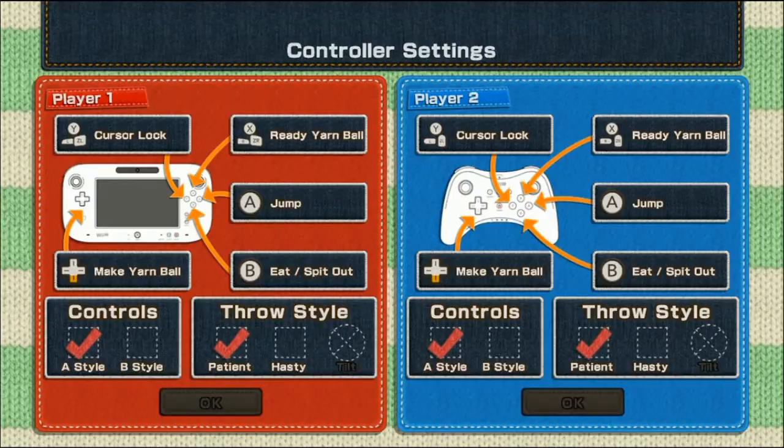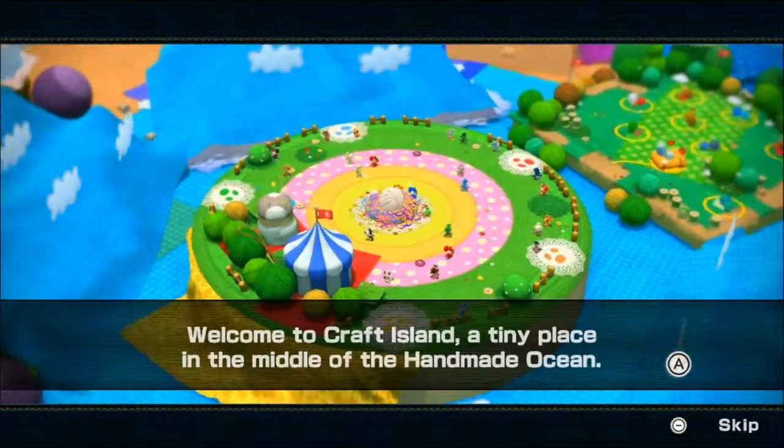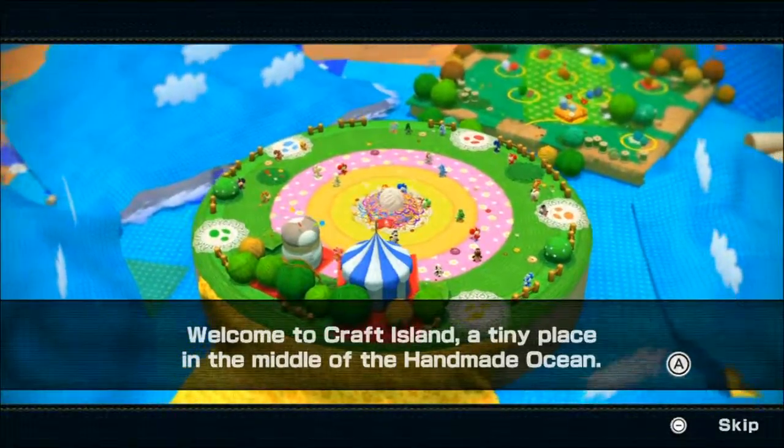I'll just wing it. Yeah, I'm just going to wing it as well — that's the fun way to do it, right? Yeah. Wow, this is like we literally have not even checked this out. Welcome to Craft Island, a tiny place in the middle of the handmade ocean.